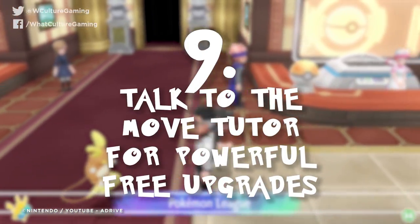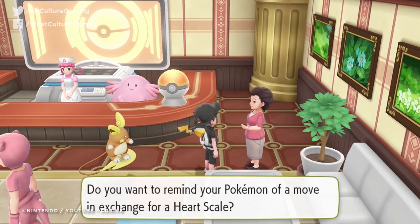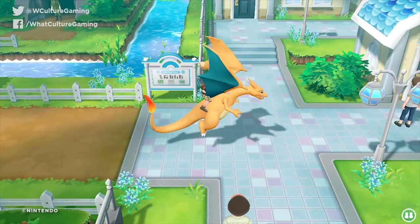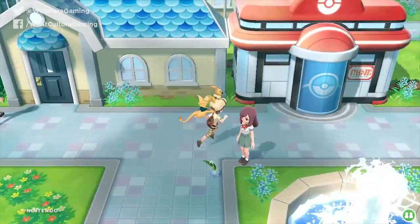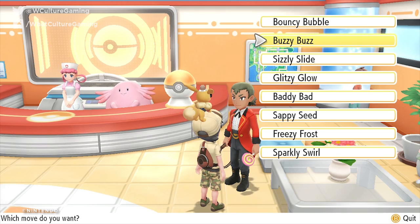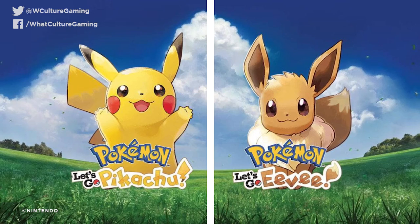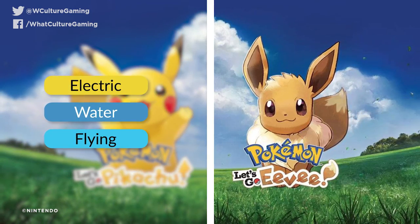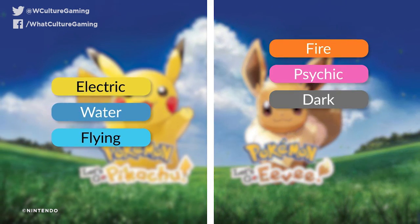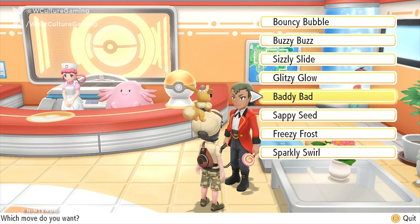Number 9: talk to the Move Tutor for powerful free upgrades. Available across an assortment of Pokecenters, you'll first find the Move Tutor in Cerulean City. He's usually standing to the top right of the center in question, and speaking to him will open up a dialogue where he offers you one of three unique moves for your Pikachu or Eevee. Pikachu is limited to electric, water, or flying attacks, whereas Eevee can do all those minus flying, plus fire, psychic, dark, grass, ice, and fairy. Return to this person multiple times to spec your moveset out.